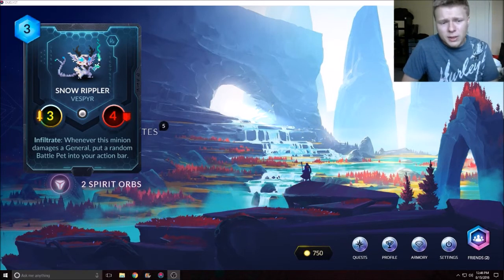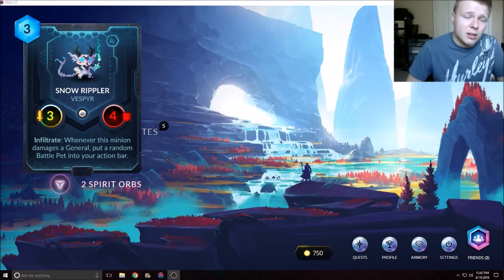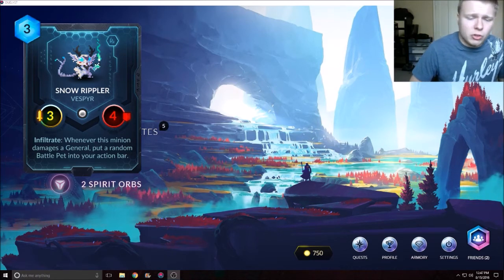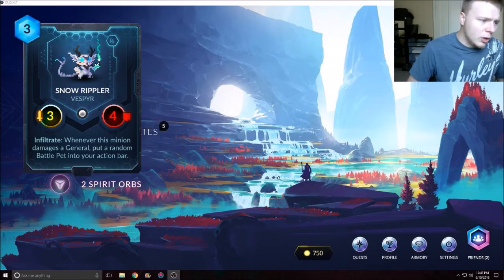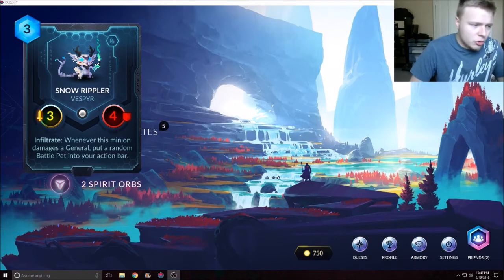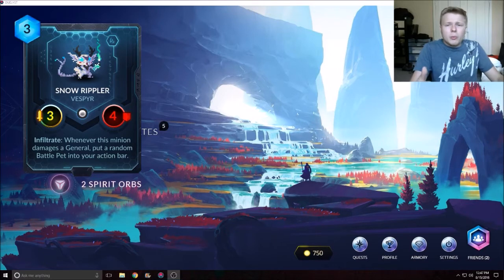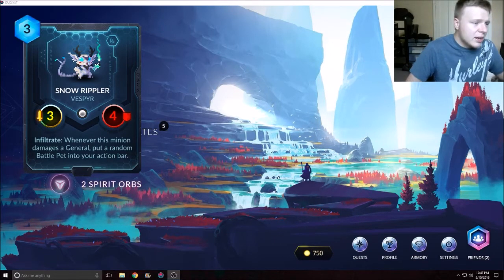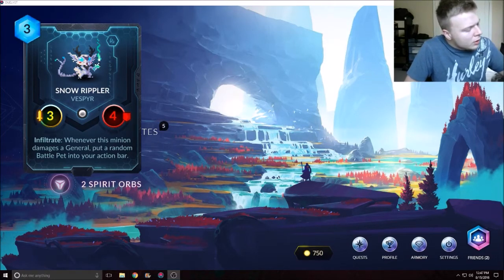I love the stats on this — a 3/4 for three mana is powerful. The last three-mana card I showed was a 4/2, which could get one-hit; this can't. And it has Infiltrate, which is great. So if you're rushing over to the enemy side of the battlefield and this deals damage to a general, you get a battle pet, which is pretty cool. I don't think Duelyst has released any battle pets yet, so hopefully we see something dope.